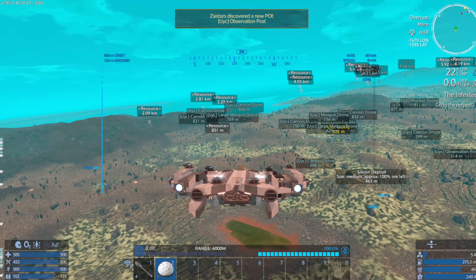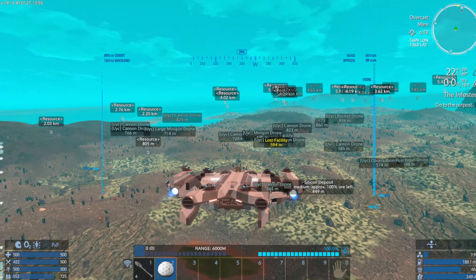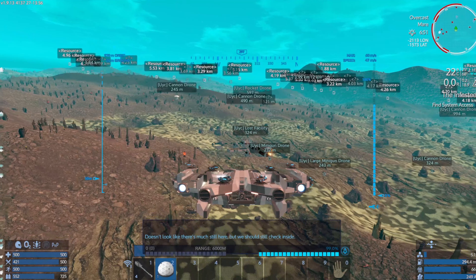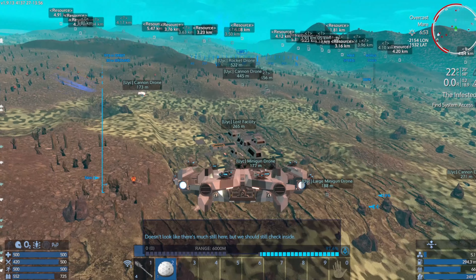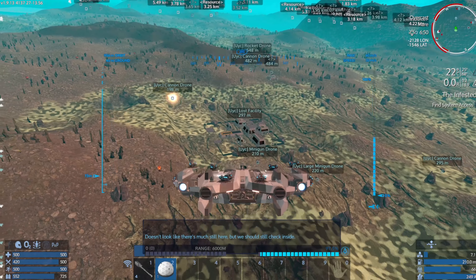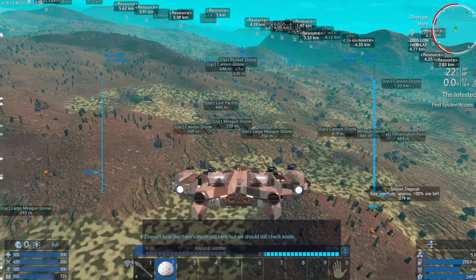Cannon drone, cannon drone, cannon drone. An observation post. A rocket drone. Let's see if these shoot back. What just happened? Oh, that was a minigun drone. This place has weapons on it. And so does the observation post.